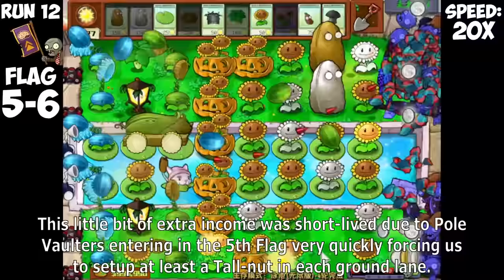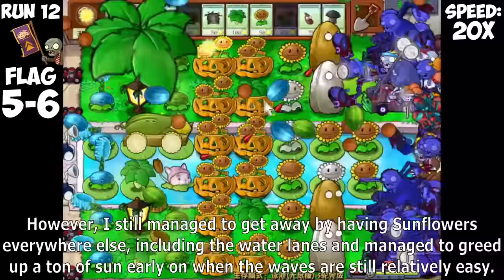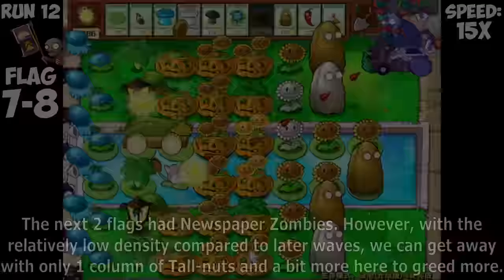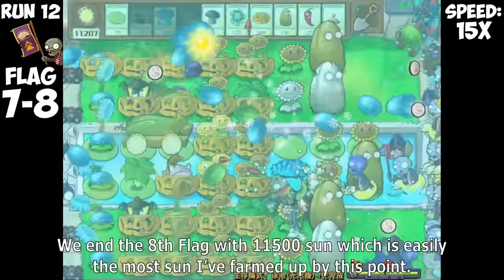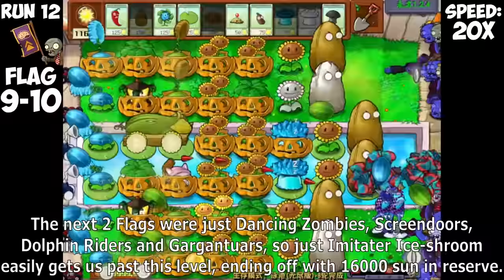This little bit of extra income was short-lived due to pole vaulters entering in the 5th flag, forcing us to set up at least a Tallnut in every ground lane. However, I still managed to get away by having Sunflowers everywhere else including the water lanes, and managed to farm about a ton of Sun early on when the waves are still relatively easy. The next two flags are Newspaper Zombies, but with the relatively low density compared to later waves, we can get away with only one column of Tallnuts to farm more. We end the 8th flag with 11,500 Sun — easily the most farmed by this point.